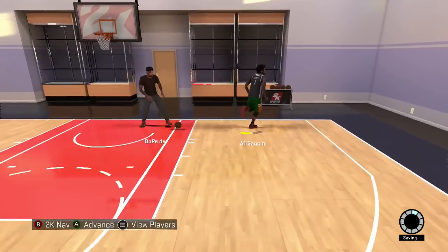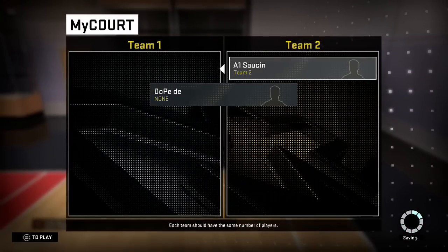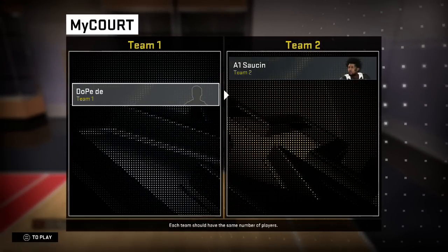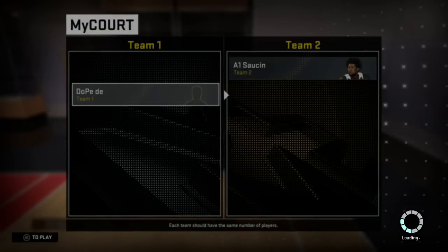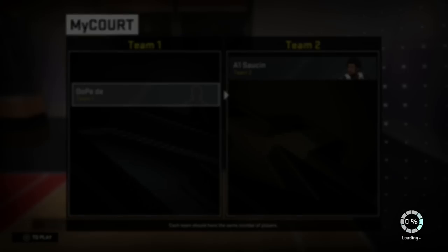What you want to do is go over to Play on Mock Court, put him on team two, put him on team one, and start it up. On the bottom left screen you're gonna see a symbol — when you see that symbol you press B, count five to eight seconds, and that's when you hit exit.